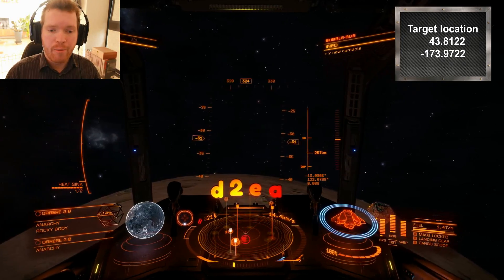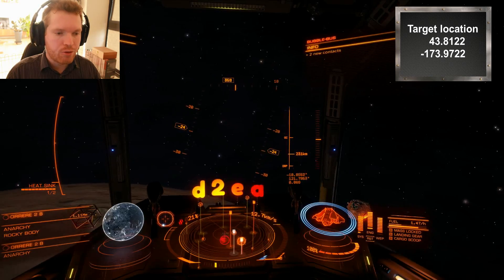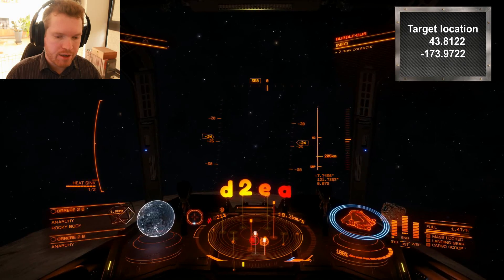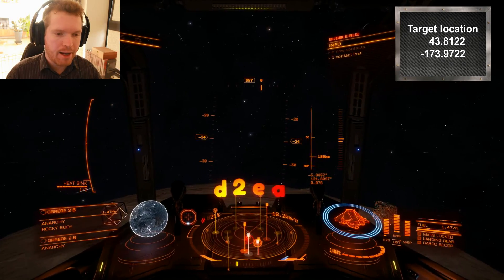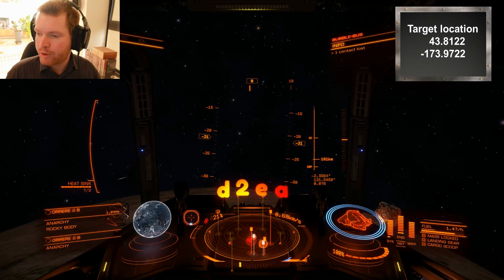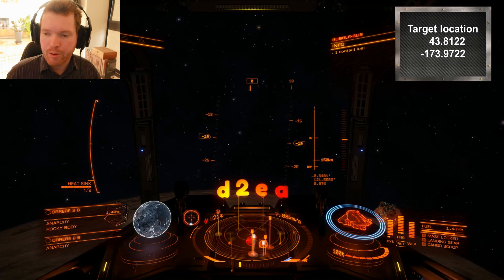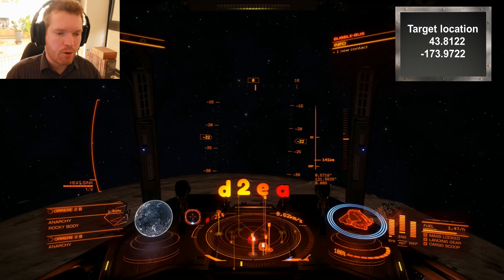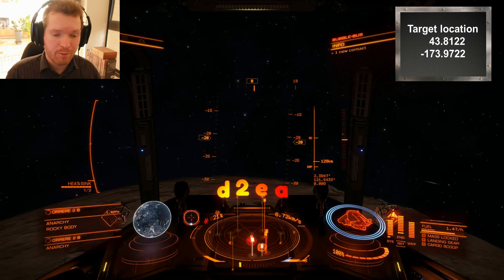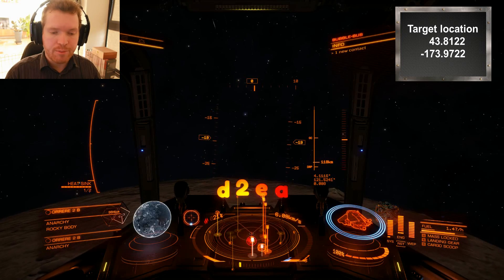If you want to increase your latitude, you have to go at an angle of 0, because this is straight north. So if I go in this direction, my latitude is increasing. I normally just start with my latitude — I know this is going to 43.8, so that means I need to head north. I also need to adjust my longitude a lot. We almost have to go to the other side of the planet, actually.